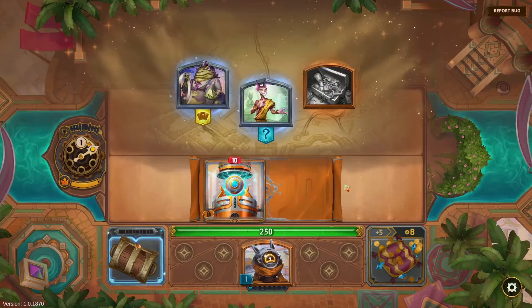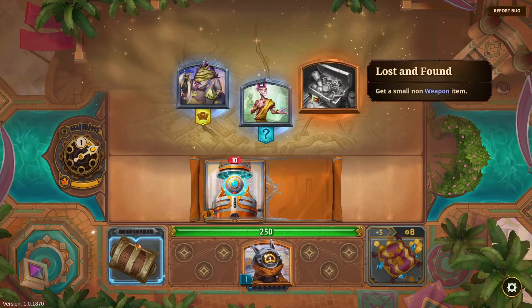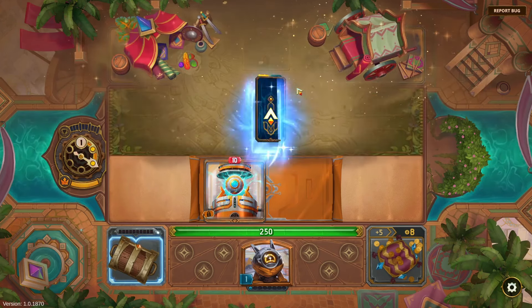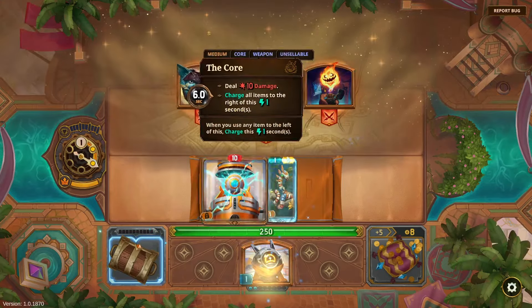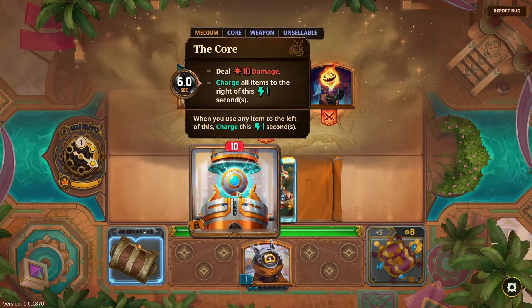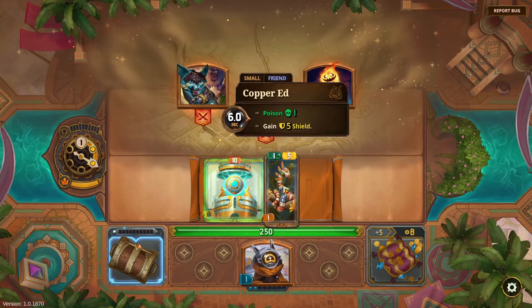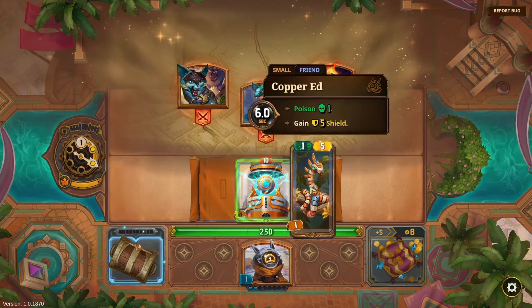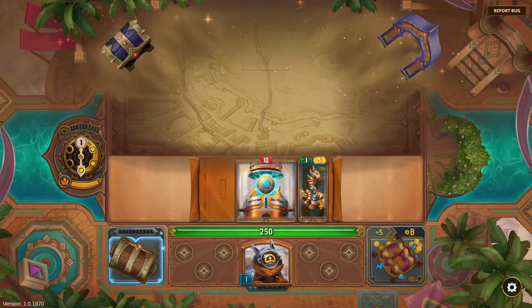This one seems more flexible, whereas the weapon core wants you to play with a bunch of weapons, and the crit core wants crit chance but has higher potential. I think the flexibility of the base Core is really good, so I'm going to start with this. You can't sell it but you can bench it. Let's get a small non-weapon item and pick up the Fang Inlet.